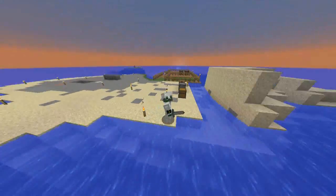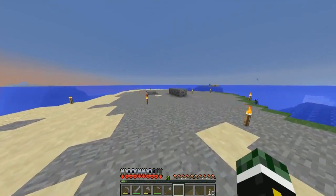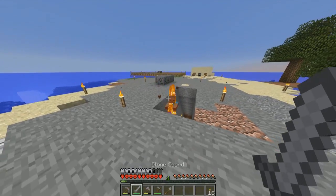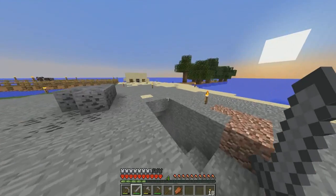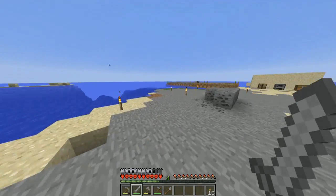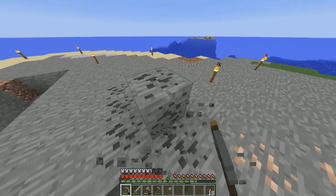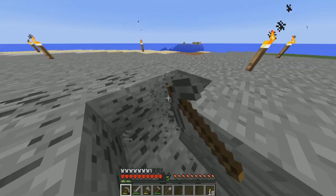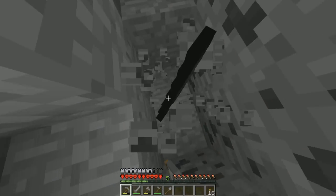Hello everybody and welcome back to Hardcore Survival where, as you can see, a lot of things have changed. We've got rid of all the dirt and cobblestone, which makes it look quite good. I played about 45 minutes off-camera to clear this, and underneath it all was a lot of coal we can definitely use. I also made an iron sword and another stone pickaxe; everything else is in that chest over there.